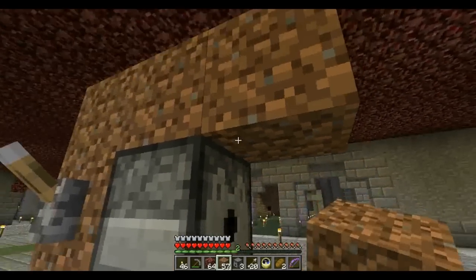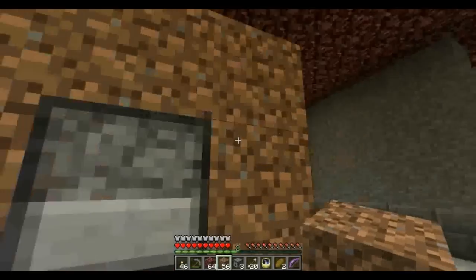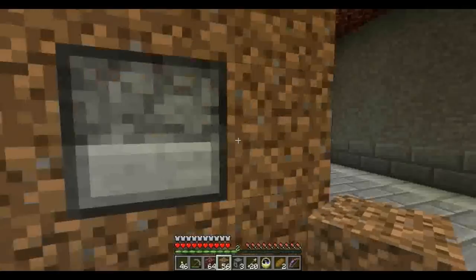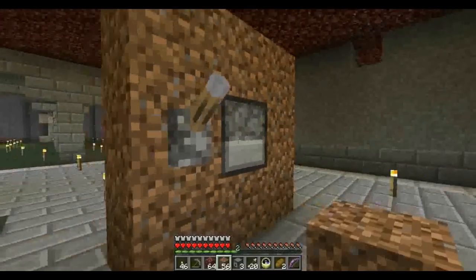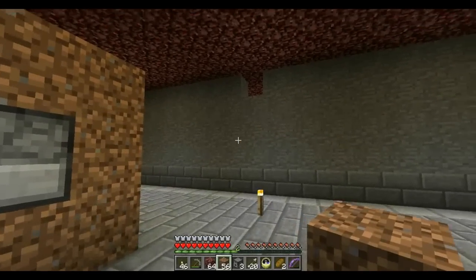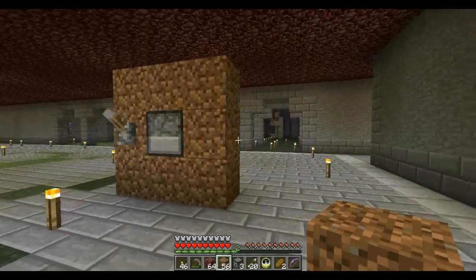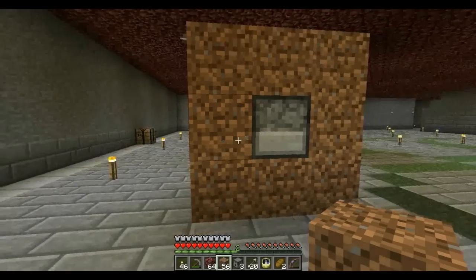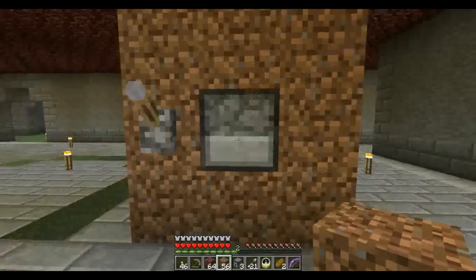So we put blocks over the front of the dispenser so there's no possible way an arrow can get out in a forward direction. We fire it again. As you can see, there is no arrow over there — sometimes in SMP there is an arrow there and as far as I'm concerned it's just an SMP glitch. You can't see an arrow on any visible side of this block. We open it up and there is one missing. You can see the arrow up there — we collect it and we've got 21. So the arrow has been stopped in this block somewhere.